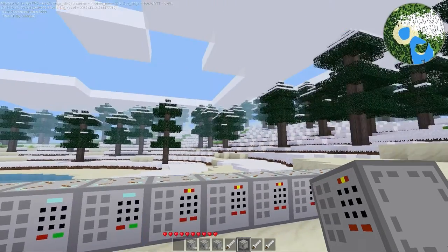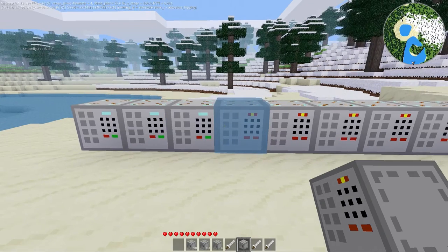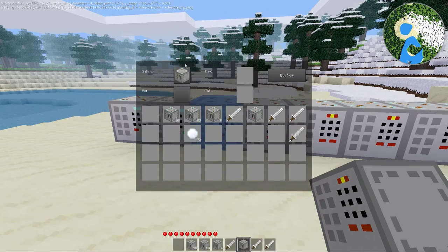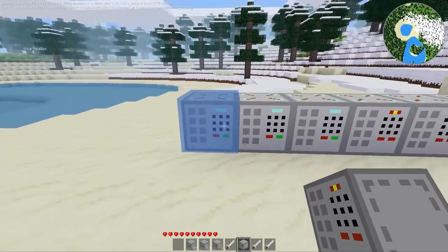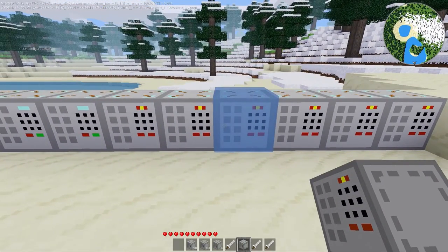This is the Auto Store mod — link will be in the description as always. I actually created this for the Pixel Shadow Extreme Survival server; they were looking for a way to have stores without somebody having to maintain inventory, because that's a hassle. It's so much easier to have a store that just pulls items out of nowhere and destroys items. I know there are a few other mods that do similar things, so try them all out, pick your favorite, and run with it. Thanks for watching and I'll catch you next time.